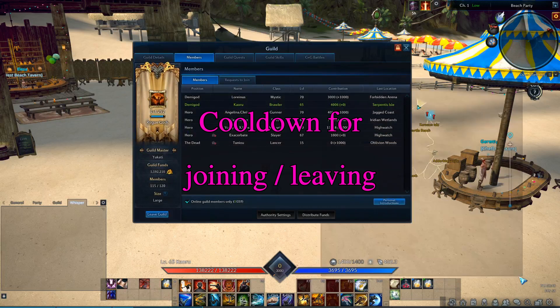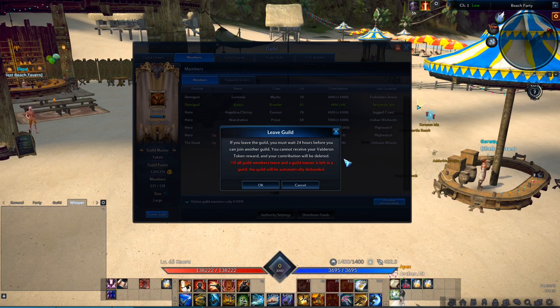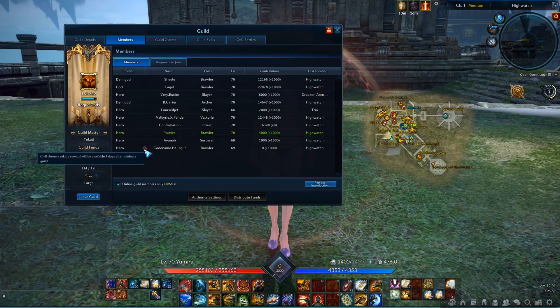There are cooldowns for leaving and joining guilds. After leaving a guild, you cannot join another one for 24 hours. Earlier I said that any guild member can accept guild quests, however this is not true in the first week after joining. It is also not possible to participate in civil unrest during the first week. In the members tab you can see a small icon next to the names of new members, which indicates this cooldown. New guild members who are still affected cannot claim the chest boxes from Valderon tokens either.